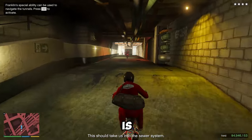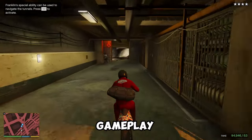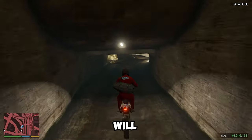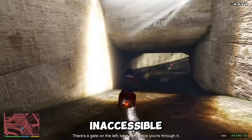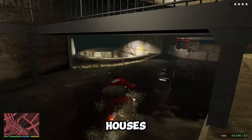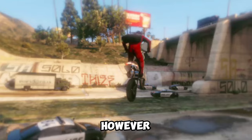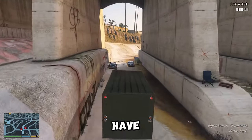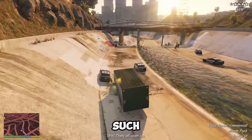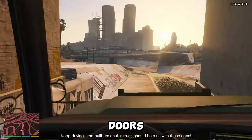GTA 6 is expected to have rich and engaging gameplay and story, with many missions, activities, and characters. This could mean the game will have interiors relevant and accessible for gameplay and story, such as mission locations, safe houses, and businesses. However, this could also mean the game will have to limit interiors that are not essential, such as random buildings and locked doors. Alternatively, the game might use techniques to make interiors more interactive, such as destructible environments, NPC behaviors, or environmental storytelling.